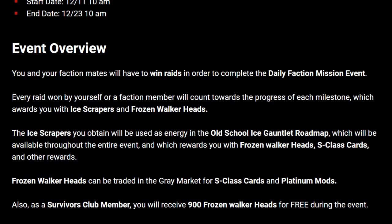Going over the event overview: you and your faction mates will have to win raids in order to complete the daily faction mission event. Every raid won by yourself or a faction member will count towards the progress of each milestone, which awards you with ice scrapers and frozen walker heads. The ice scrapers you obtain will be used as energy in the old school Ice Gauntlet roadmap, which rewards you with frozen walker heads, S-Class cards, and other rewards. Frozen walker heads can be traded in the grey market for S-Class cards and platinum mods.